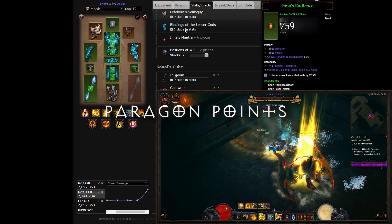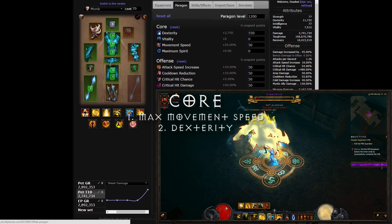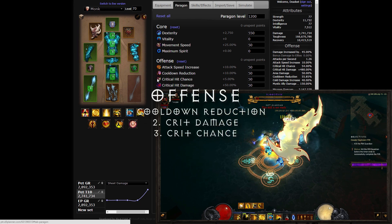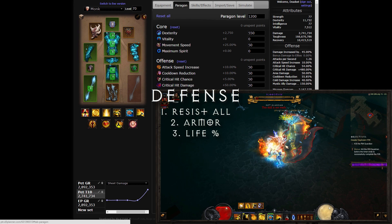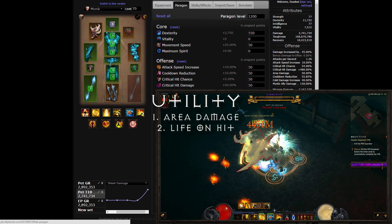In the paragon points, max out movement speed to the 25% cap and spend the rest on Dexterity in the Core section. Prioritize cooldown reduction, then crit damage and crit chance in Offense. All resistance followed by armor and then life percentage in Defense. And finally, focus on area damage and life per hit in Utility.